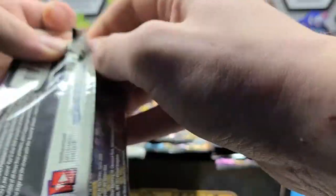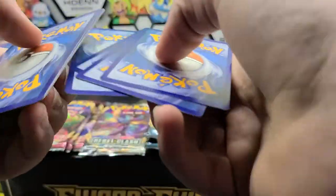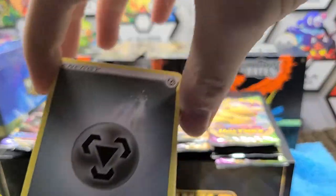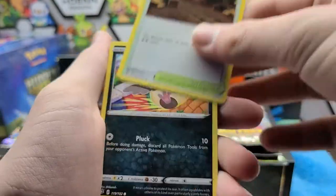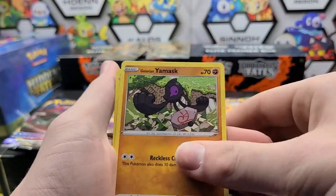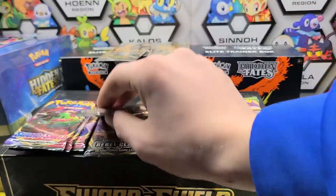Let's get into the second Rebel Clash pack. I'm going to guess what energy this is — a Water Energy to use the Frost Moth hiding in the back. Nope, not this time. We have a Metal Energy, Drapcloak, Lampent, Galarian Mime, Vullaby, Drapey, Magmar, Weezing, Surskit, Medicham, and a Butterfree. Nothing good in there either.